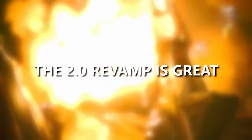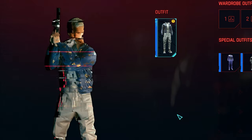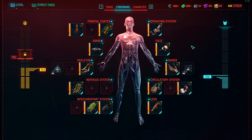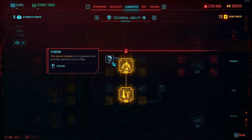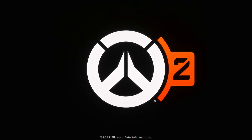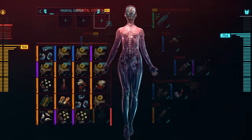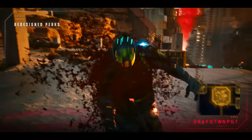The revamp with the 2.0 Update is great — many bug fixes, the police system update, vehicle combat, and the transmog system are all great. But what really made me happy was the new skill system and the new cyberware system. The skill trees feel like a way more organized and thought-out system that gives identity to builds: brute with a hammer, dexterous katana, or sneaky hacker. I really like this change because it brings the build system closer to other RPG games and actually makes me want to try different builds.